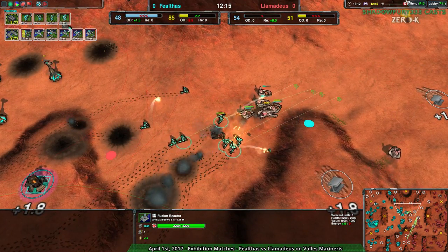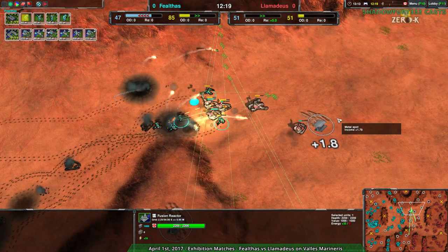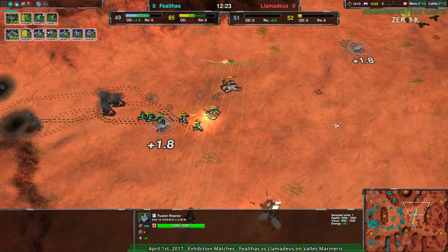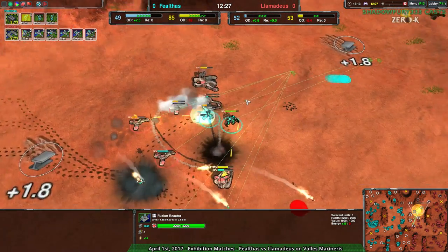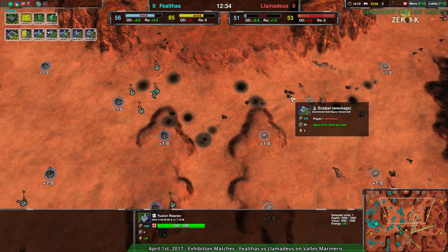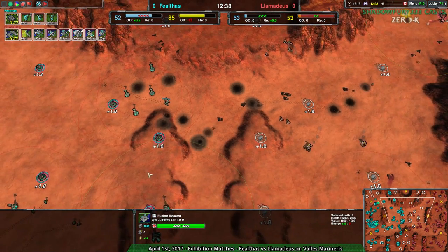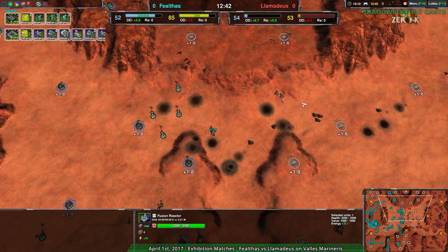That is a potential weakness, because Llamideus right now is the one with map control — or at least air control — and that means they could go for Air, get some Ravens, and bomb out a Fusion Plant. They're probably not going to, because they're having to deal with all these glaives. Sheesh, they just lost a lot of forces by cost — every single one of those scalpels was 220 metal. They lost about 1,000 metal worth of scalpels at the cost of only about 200–300 metal worth of glaives. That went heavily in Fealthas' favor.